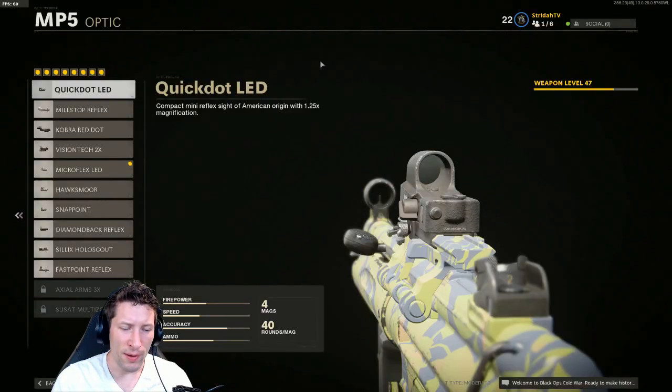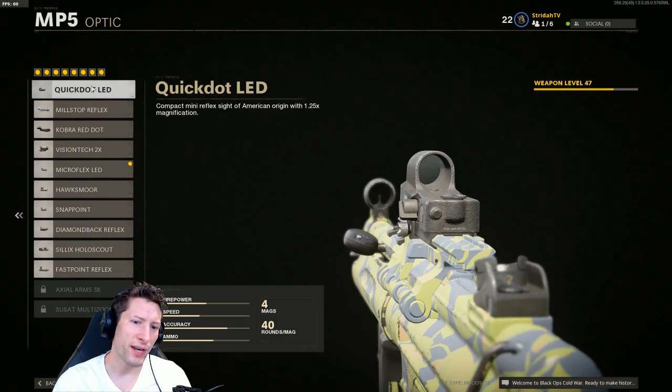As you start getting some weapon levels unlocked, you'll notice that you get a whole bunch of different red dots and holosights that all kind of look alike, and we want to figure out which one is the best. When you're looking at optics, you want to figure out which one gives you the clearest view and blocks up the least amount of your screen. You can actually tell kind of in the armory which one's going to be the best.